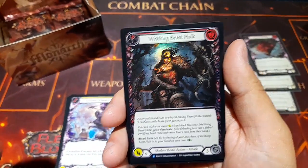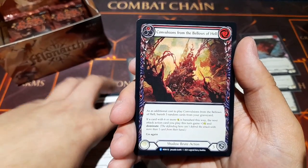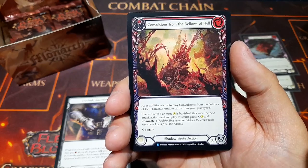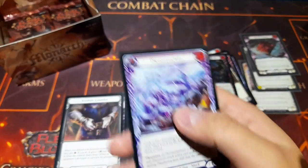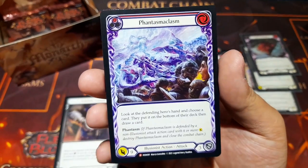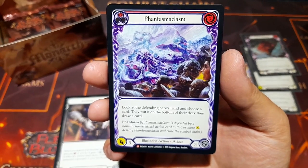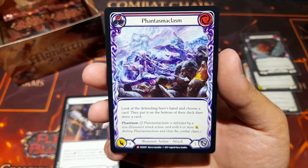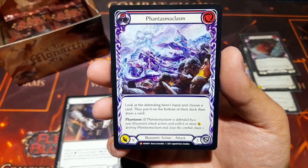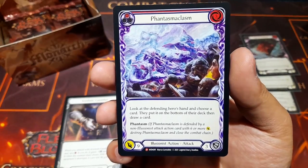Writhing Beast Hulk as a rare in foil. Convulsion From the Bellows of Hell as one of our rares — very pretty. And another majestic: the amazingly named Phantasmaclasm! Look at the defending hero's hand and choose a card — they put it at the bottom of their deck, then draw a card. It has Phantasm and nine damage at cost three. The illusionist is awesome.